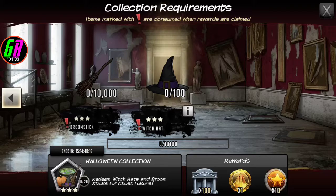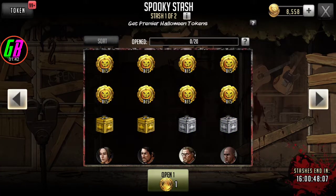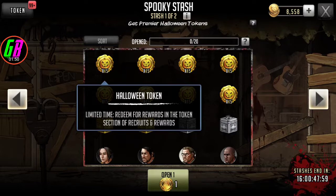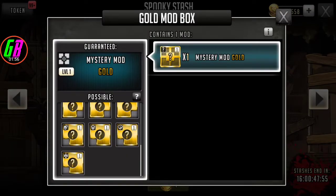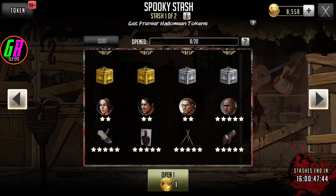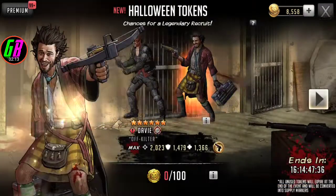Then you redeem those for ghost tokens, and ghost tokens are used in the Spooky Stash. This is Spooky Stash one out of two. You can get a guaranteed gold mod, guaranteed silver mods, characters like Ulysses, Benedict, and Aiden, as well as some tier three gear for six stars. And there is a wheel.